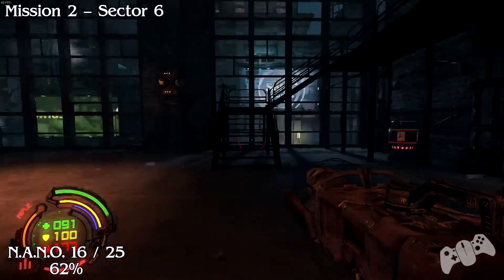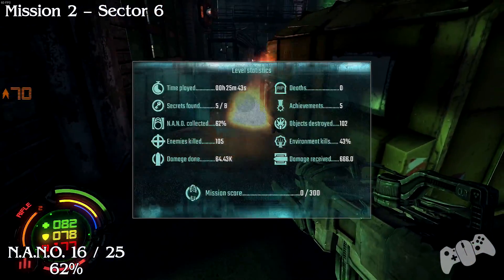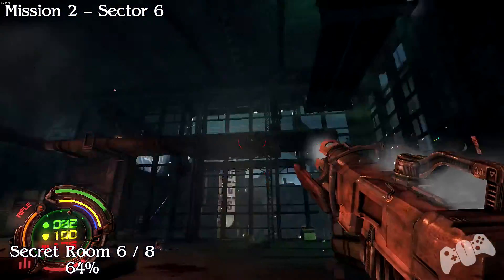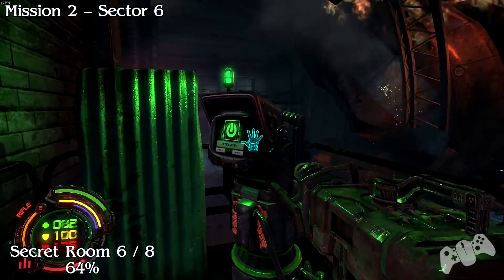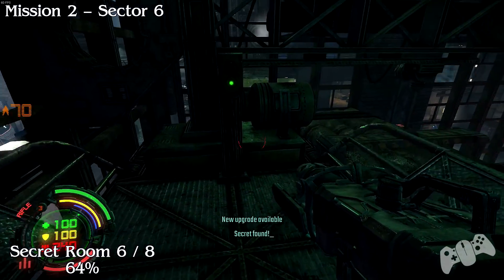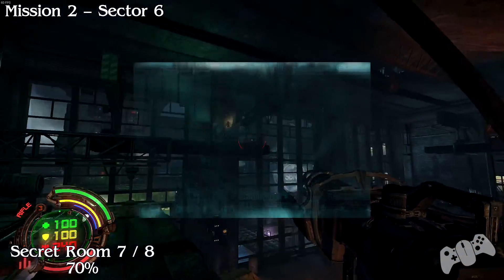Nano number 16: head down the stairs and jump across, then behind this yellow object will be your nano number 16. Secret room number 6: if you've been following my last collectible video for the extended edition, I had a little trouble getting on it. I didn't know you can tap sprint to do a faster dash. If you go there fast enough you'll get the secret room. Nano number 17 will be here unless it gets flown across somewhere else.